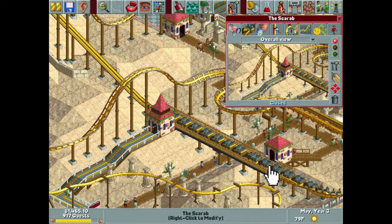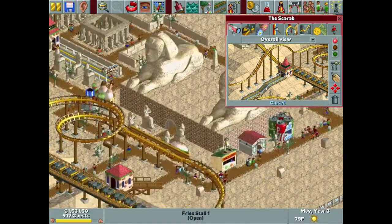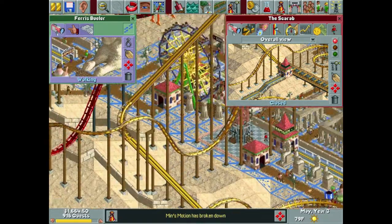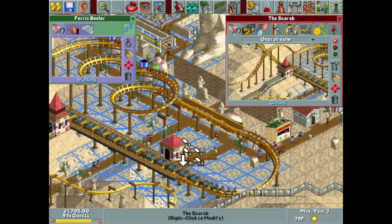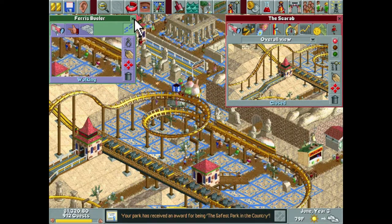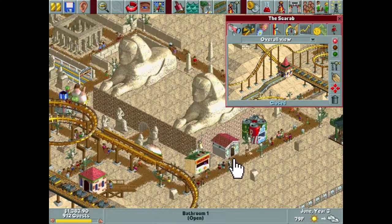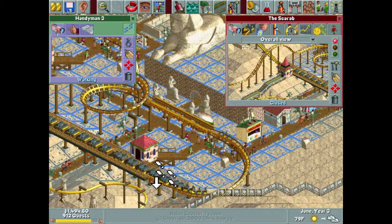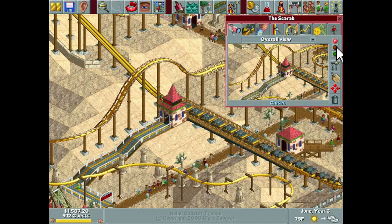Let's see how that looks on the track — fantastic, as I thought it would. Before I forget, let's grab our closest mechanic, probably the one taking care of the Pyramidian. Is that Ferris Butler — Ferris Bueller? We'll have him cover this. I would like to hire more staff to cover some of this park, but we're not in the financial situation to do so currently. Let me grab Handyman 3 right here — it looks like he's already set to cover all this. Okay, enough talk, let's go ahead and see how the Scarab performs.